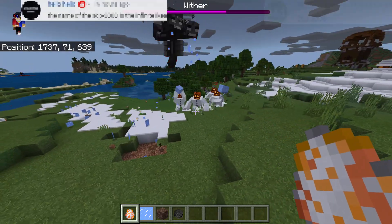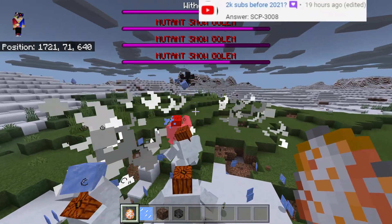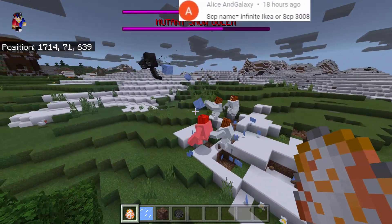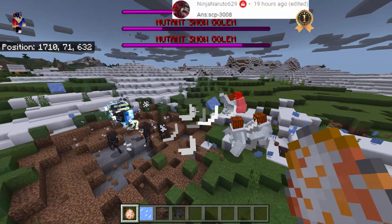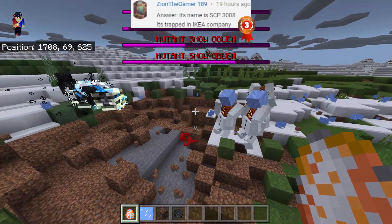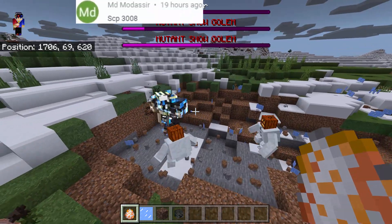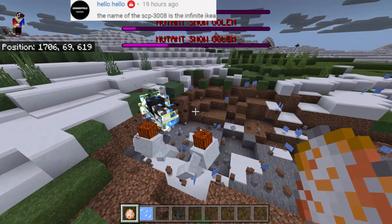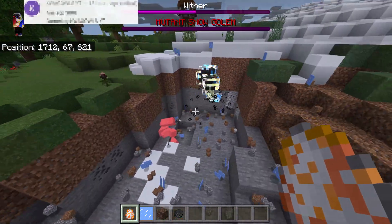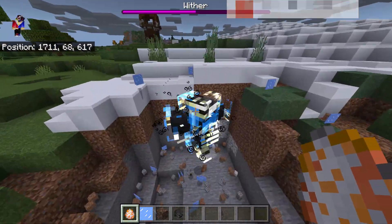I'm actually surprised that they can hurt the Wither using projectiles — they're throwing ice, which counts as a projectile. Other mobs can't actually hurt the Wither using projectiles, but the Mutant Snow Golem can! The Wither Skeletons are attacking as well. But once the Wither reaches its second phase, the projectiles can't hurt it anymore. Easy win for the Wither.